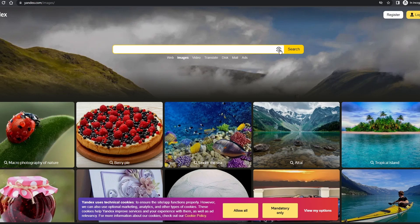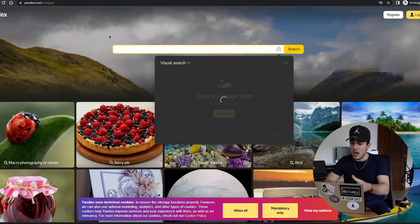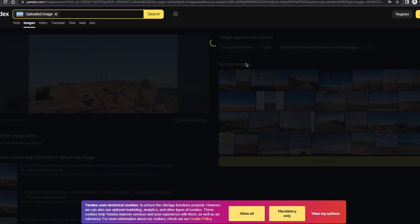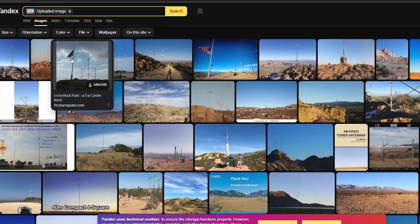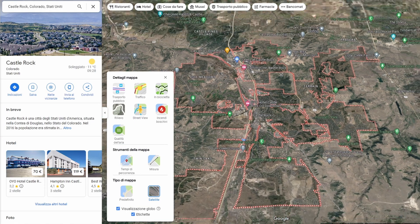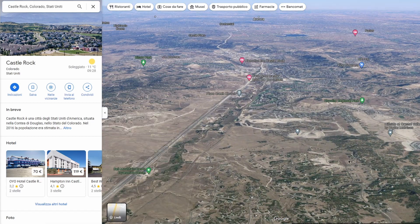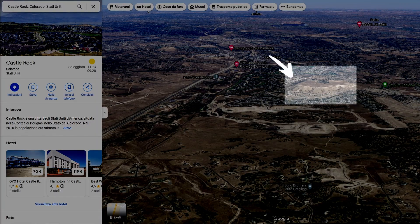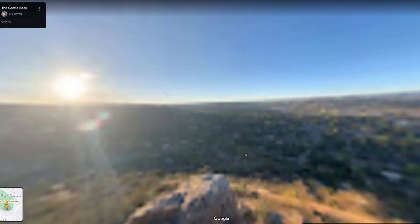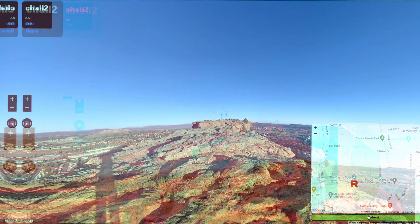This time we can use Yandex, a Russian search engine that was one of the first, as well as best, engines to support reverse image search. One of the first results points us to Castor Rock in Colorado. Searching it on Google Maps and enabling the 3D globe view, we can search for any suspicious island. By using the street view mode and looking around, I immediately identified the plateau with the flag, thus finding the right place.